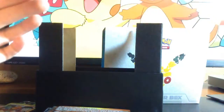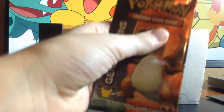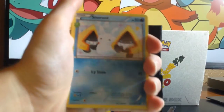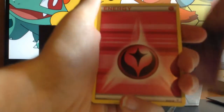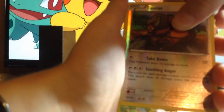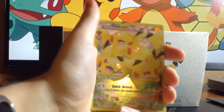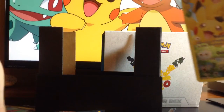Last pack — Charizard. We need good luck here. Snorunt, Golbat, Evo Soda, Magmar, Zubat, Fairy Energy, Pikachu, Reverse Holo Tauros — and a Pikachu! This Pikachu is really rare — I've heard really good things about this Pikachu. That is sweet! And regular Hitmonchan. That is a sweet Full Art Pikachu!